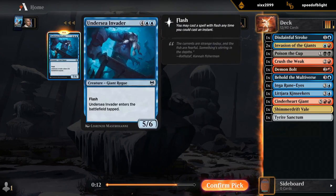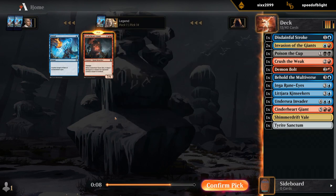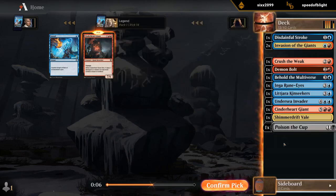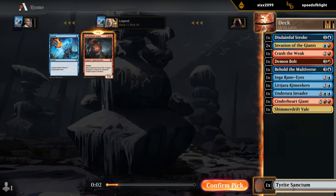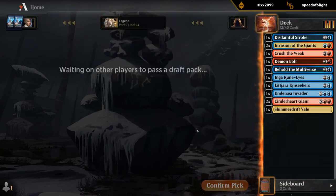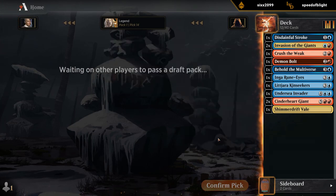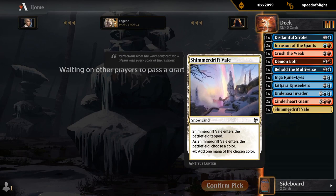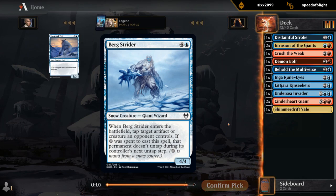And Invader — some more big expensive giants to cheat into play. Double Cinderheart! We're doing great. This is going to be blue-red giants; probably not going to play Sanctum. Double Invasion is an excellent start. Invader is definitely not as good as Cinderheart, but we might have to play it if we don't end up with enough other giants. If we can pick up some snow lands, we can enable Burgstrider, which is another good giant.